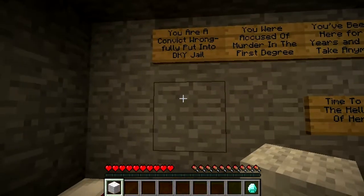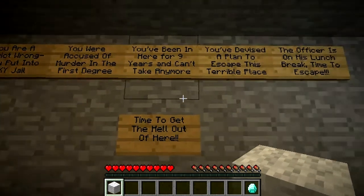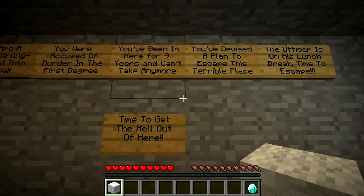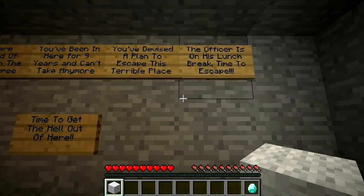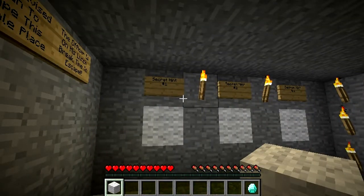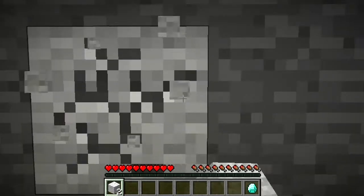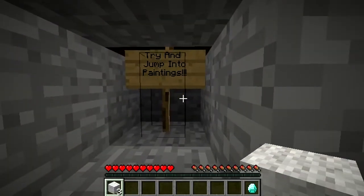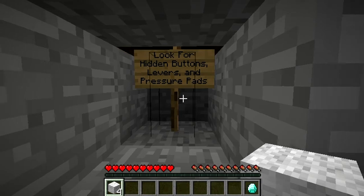Alright, here's the story. You were wrongfully convicted and put into the DKY Jail. You were accused of murder in the first degree. You've been in prison for nine years and can't take anymore. You devised a plan to escape this horrendous place, and the officer is out on his lunch break — it is time to escape the prison. There are hints on the wall: number one, always check underwater. Number two, try and jump into paintings. Finally, look for hidden buttons, levers, and pressure pads.